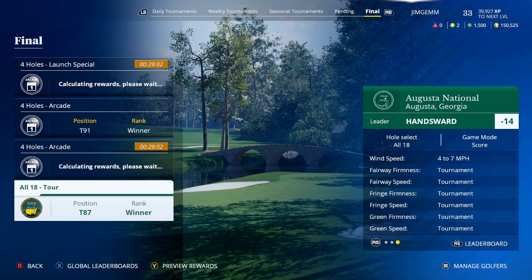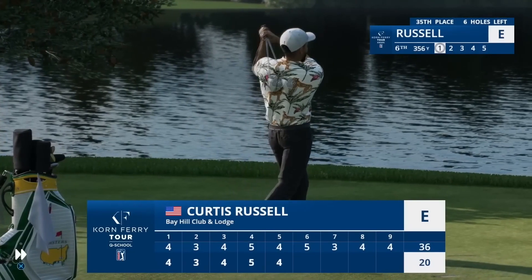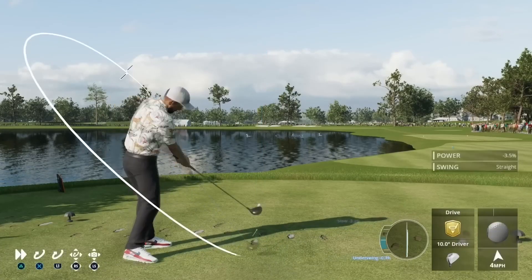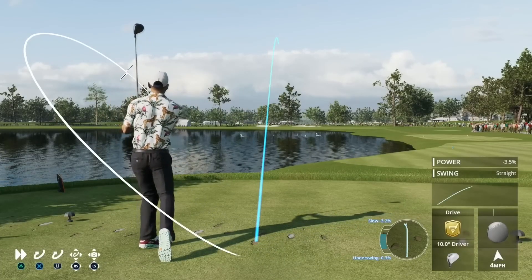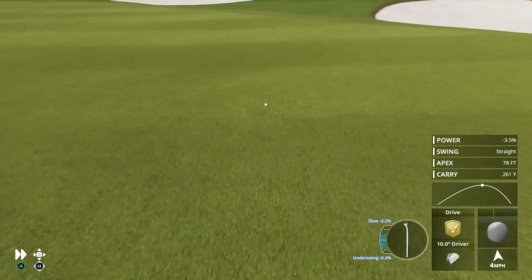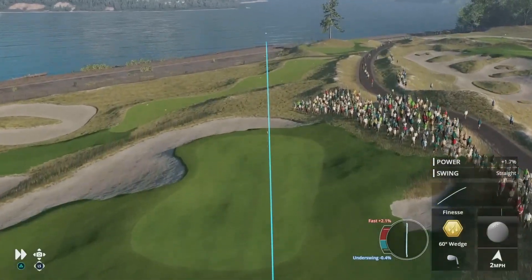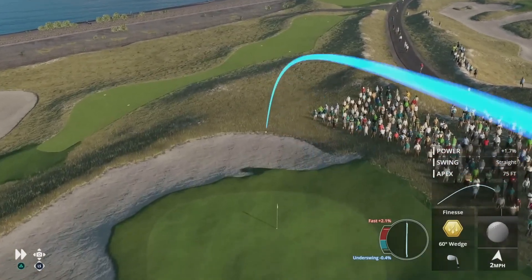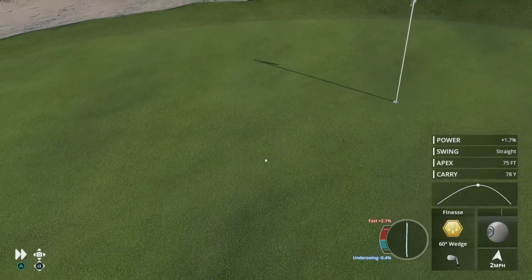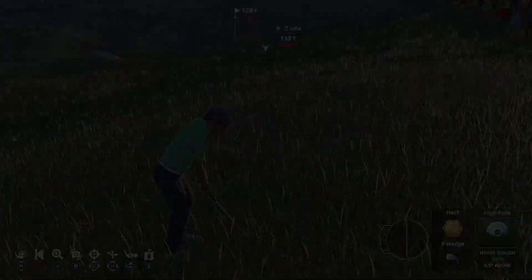I have also seen a few holes consistently where my approach shot just trickles off the green and into the rough, only for my next shot to place me on top of a hill 15 yards out, having to hit back over the green-side bunker — when I clearly did not miss the green that badly. Regarding performance, the game runs very smoothly on max settings at 1920x1080, getting around 78-85 fps. However, 3840x2160 does push it into lag territory.